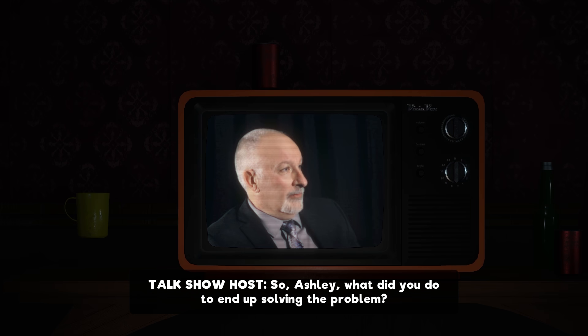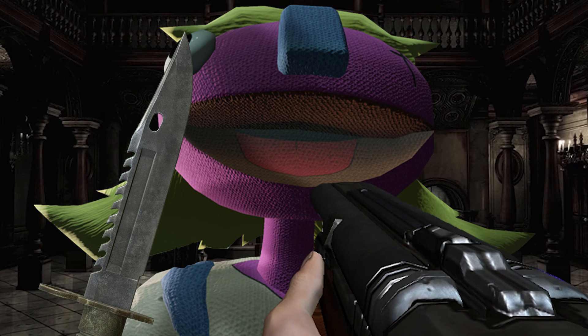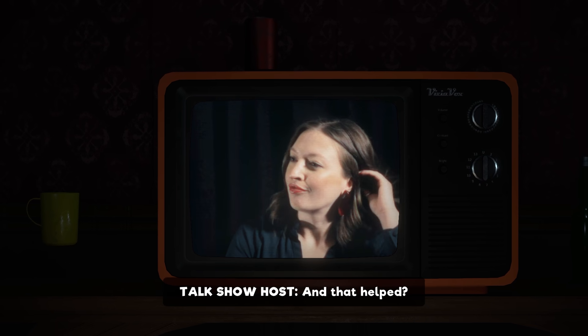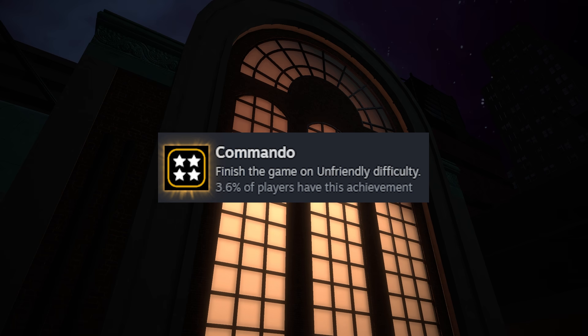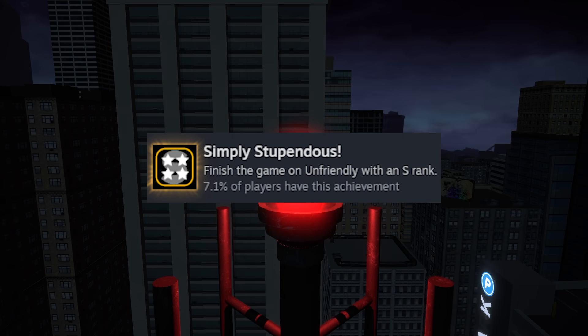There's one huge difference between Unfriendly and every other difficulty in the game, and that's that there's almost no ammo for any of the weapons. So in Resident Evil terms, this is almost a knife-only run. And of course, Unfriendly is tied to a couple of achievements — there's Commando for just finishing the game on Unfriendly, and Simply Stupendous for finishing the game on Unfriendly with an S rank. So we'll be going for those.